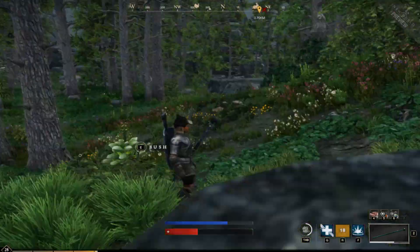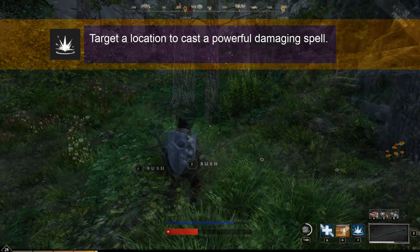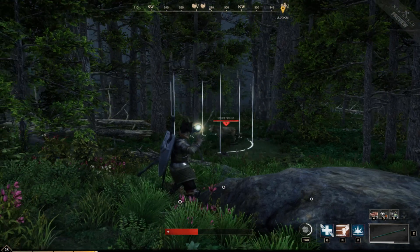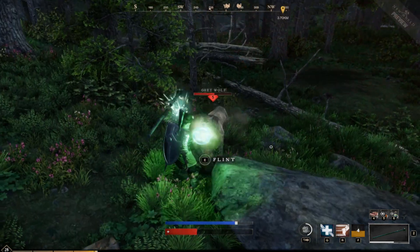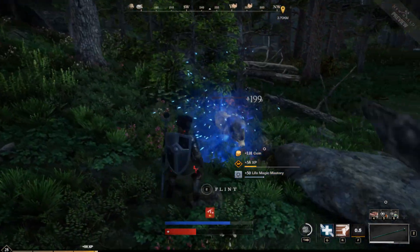This next ability is the smite. The smite will let you damage somebody from a distance. I'm gonna smite that wolf. I smote it — it has been smited. And now it's gone.